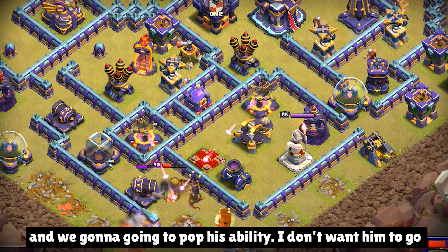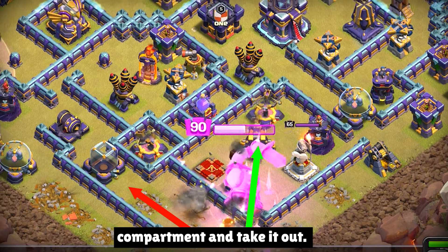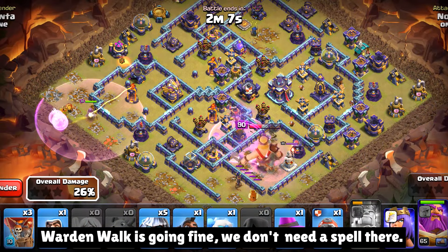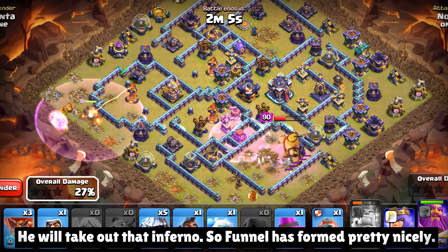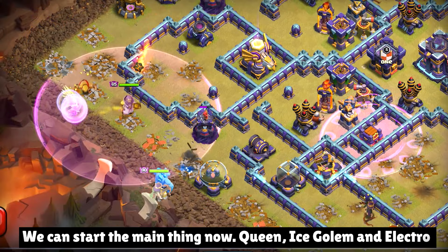We're gonna pop his ability. I don't want him to go towards the left side, and with that he should go back to the compartment and take it out. Warden walk is going fine. We don't need a spell there — he will take out that inferno, so the funnel has formed pretty nicely. We can start the main thing now.